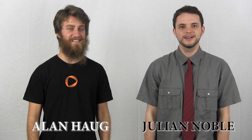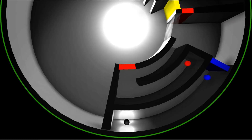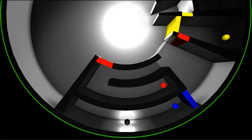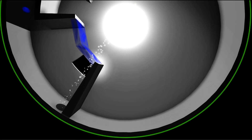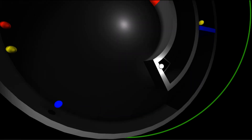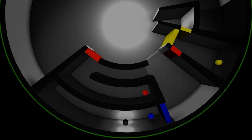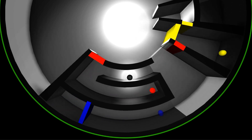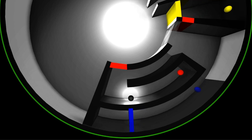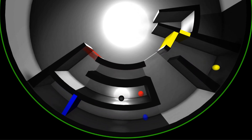My name is Julian Noble, and my name is Alan Haug, and our game is Daedalus. Our game Daedalus is about navigating a two-dimensional maze that is semi-three-dimensional because it has a second layer that you can flip to. You manipulate a ball inside the maze to get it to the center by colliding the ball with other balls that are stationary, but they're color-coded and their colors move walls with a corresponding color.